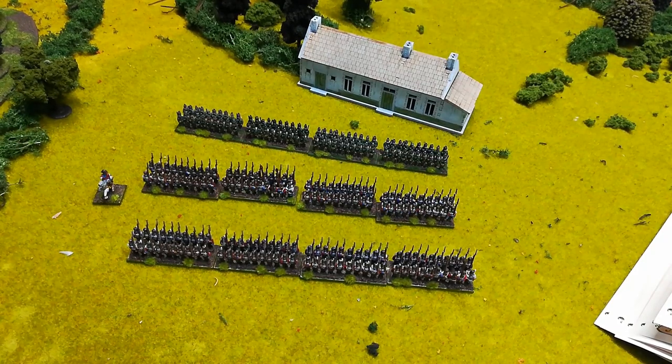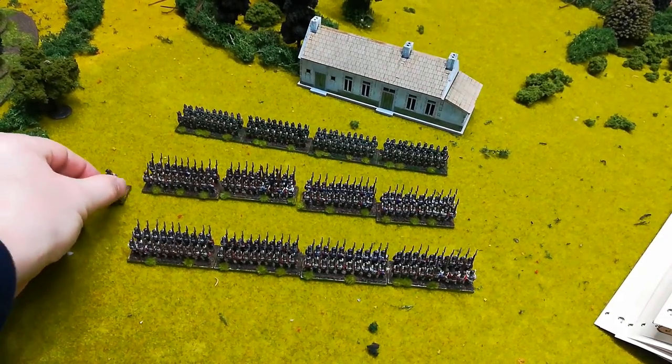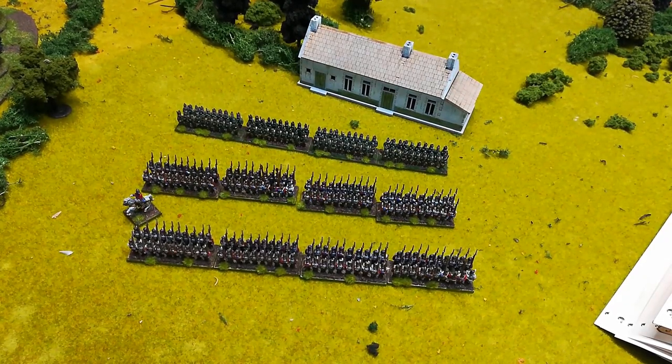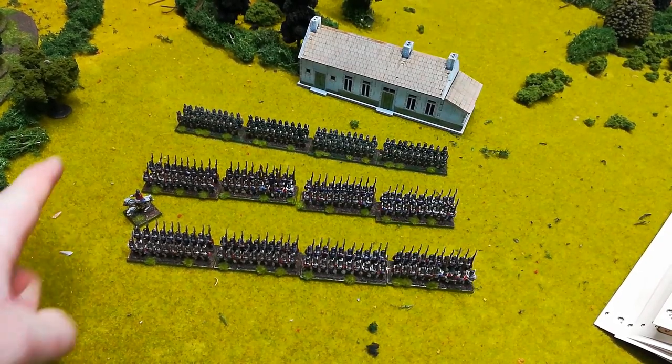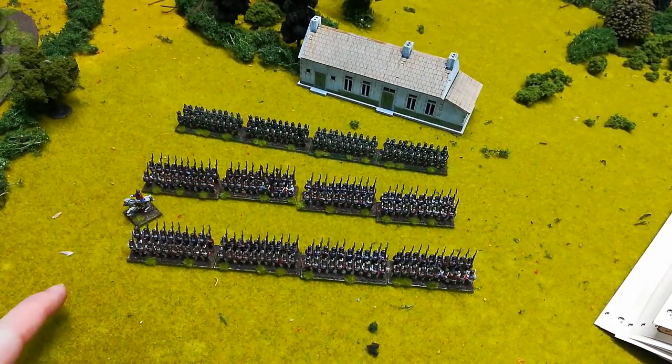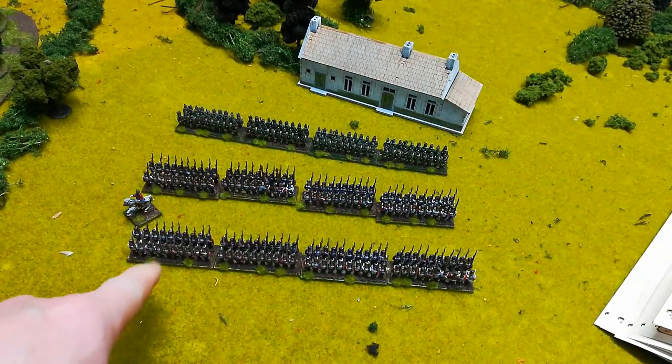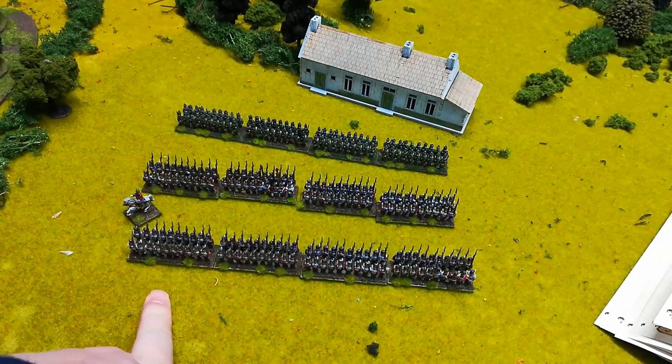In the command phase, your brigade commanders issue all their commands to units. Those units then move, change formation, or carry out whatever the order was during that command phase. Once all brigade commanders have issued all their commands and all movements have happened, you then do the shooting phase where all your units shoot.